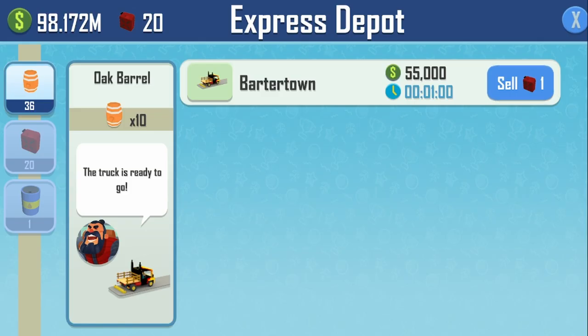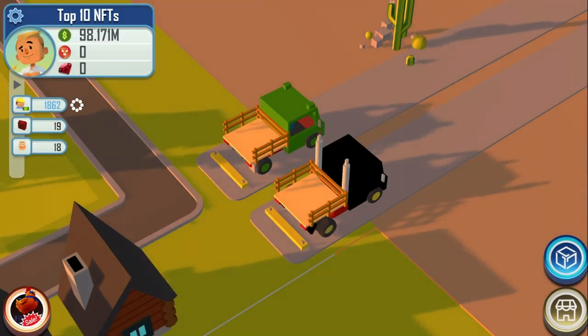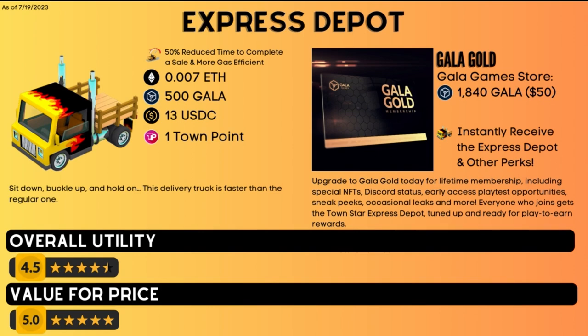Number 5 on the list is the Express Depot, a trade depot NFT that completes a sale in half the time. If a trade depot takes two minutes, the Express Depot completes it in one minute. It's also more gasoline efficient — in competitions the trade depot consumes two gasoline per sale, while the Express Depot only consumes one. It can be purchased for about $13 on OpenSea. Alternatively, you can get it through Gala Gold, a $50 lifetime membership that includes access to private Discord channels, limited time events, reward pools, and occasional free NFTs for upcoming games. For $13 it is well worth the price, and if you can get the lifetime Gala Gold membership before it moves to a subscription-based model, that will be worth it in the long run.